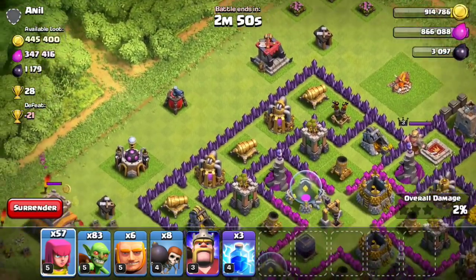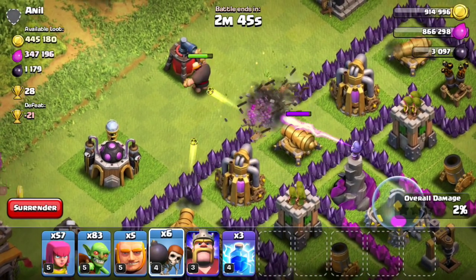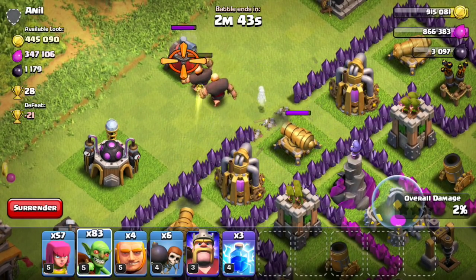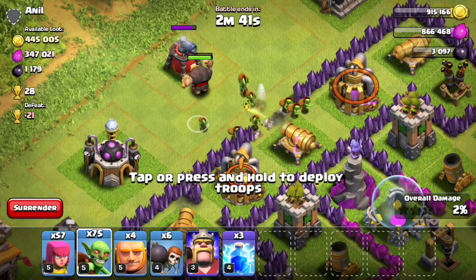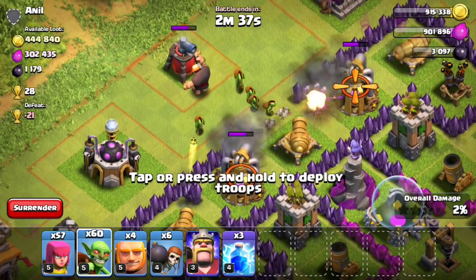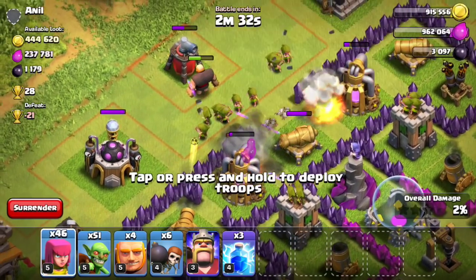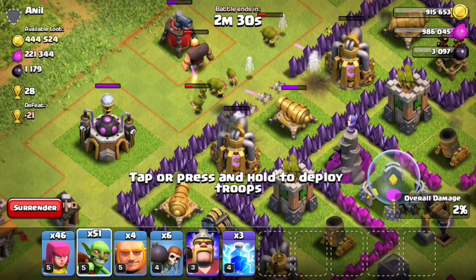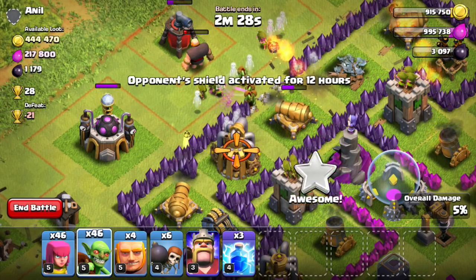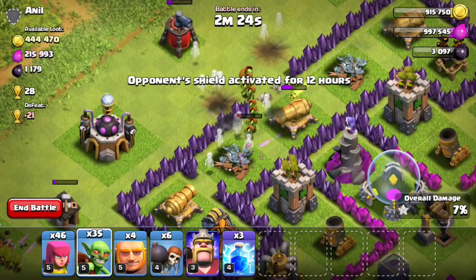So it looks like this guy has around 800,000 resources, which is awesome. It's going to be a little bit difficult to steal all the resources inside of his base, so I'm going to try my best. Let me go ahead and drop a couple of my giants to distract. Unfortunately they went for that air sweeper, but they should still do a decent job, and I'm going to start spamming some of my goblins inside of the base. His mortars are pretty strong — they take care of my goblins in a single mortar shell, which is pretty efficient when I'm dropping around eight or nine goblins at once.